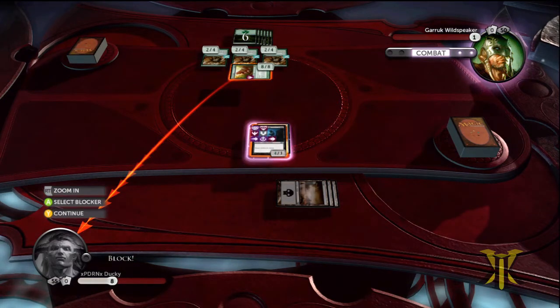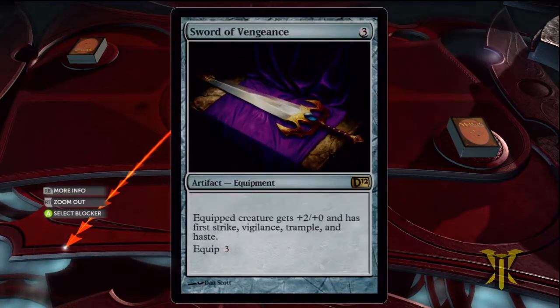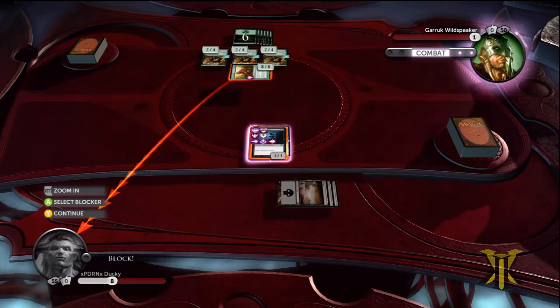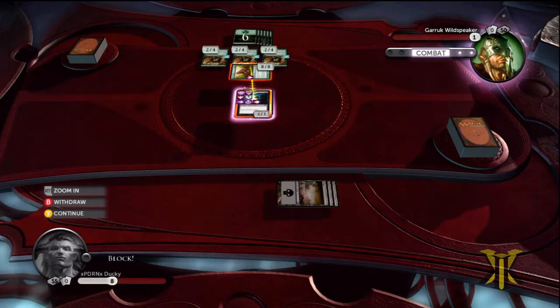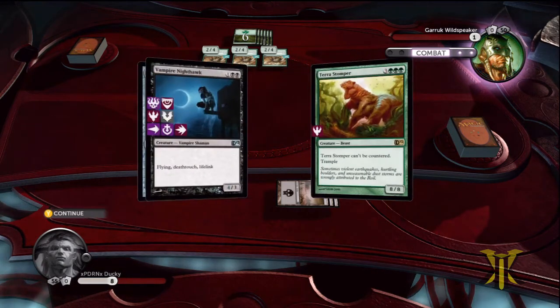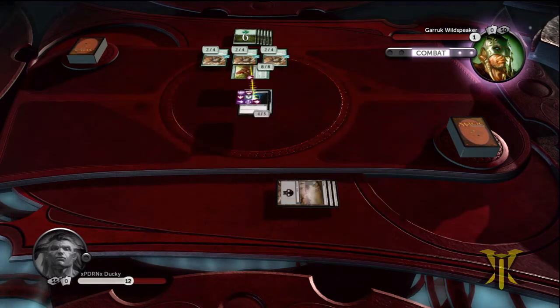He has Trample as well which is also relevant. So what we do is we're just going to block. And since he has First Strike, it's going to kill the blocker and our guy is going to stay alive even though the blocker is bigger, because he has First Strike and Death Touch. He does Death Touch damage through the First Strike before regular combat damage is dealt.